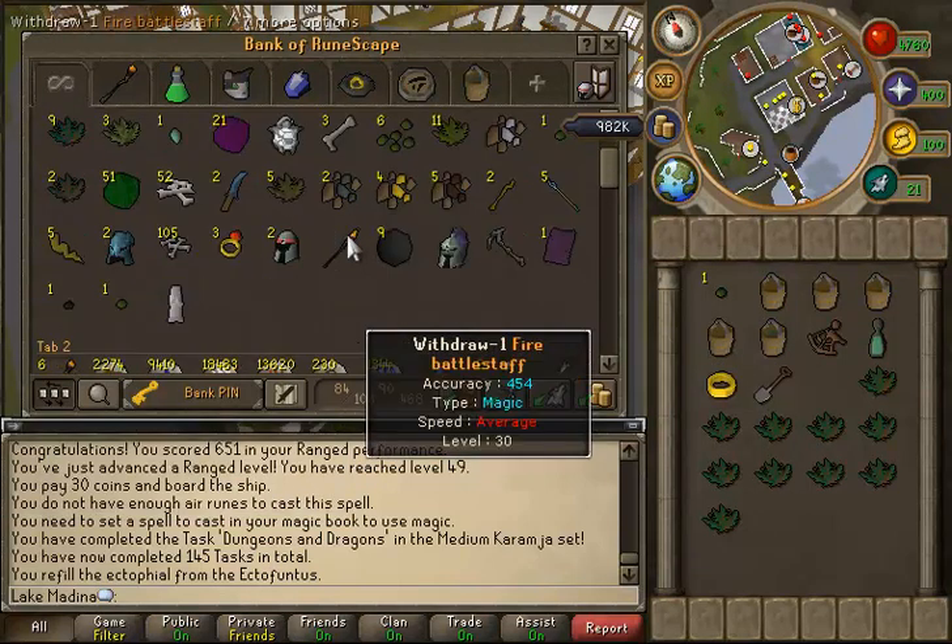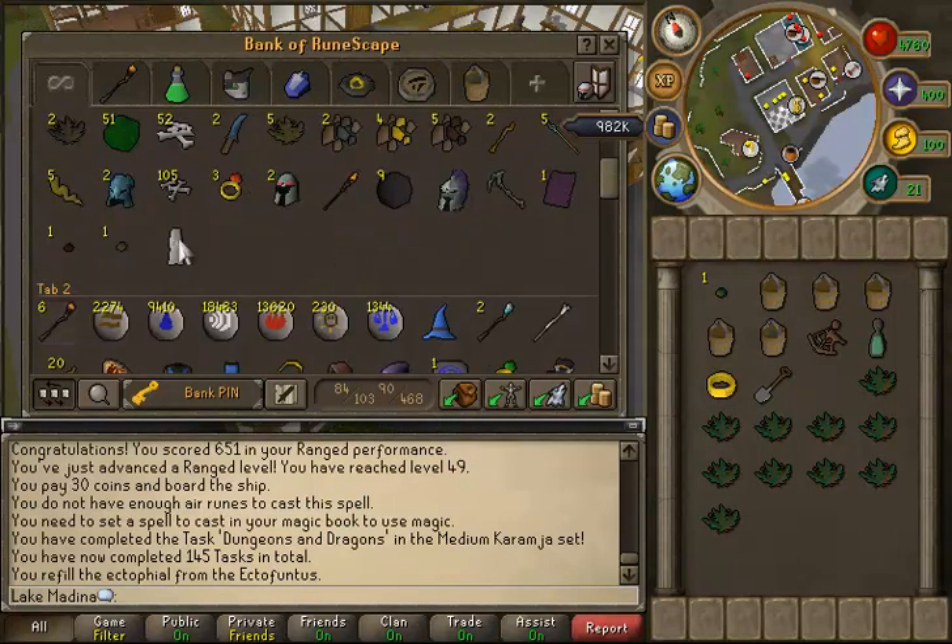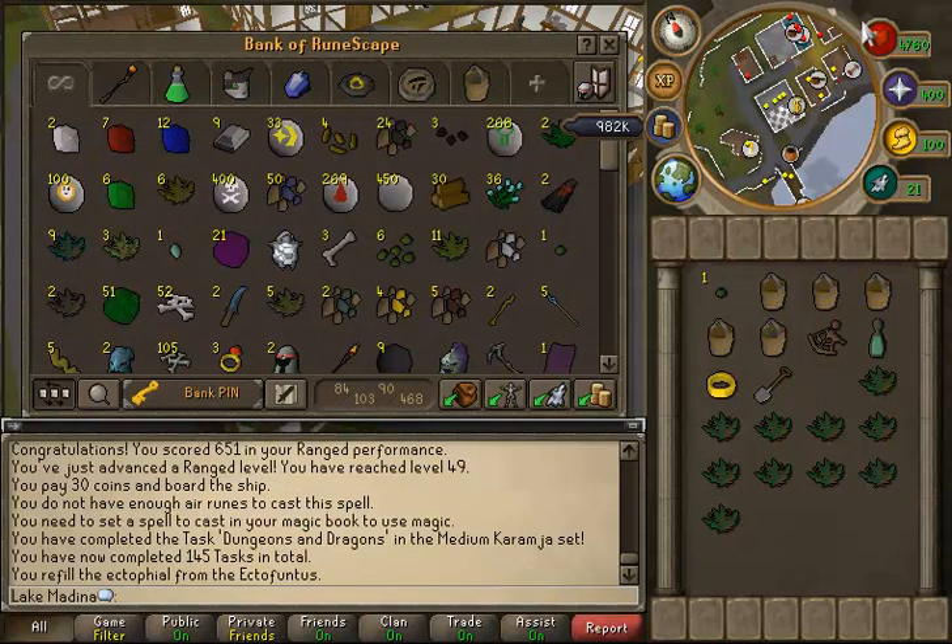If I do any more clue scrolls, I only do mediums and easies — I don't do hards because I hate the slider puzzles. I will record any future caskets that I get. I can't believe I wasted that.